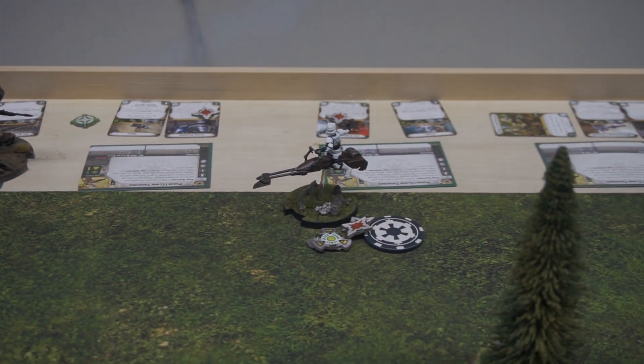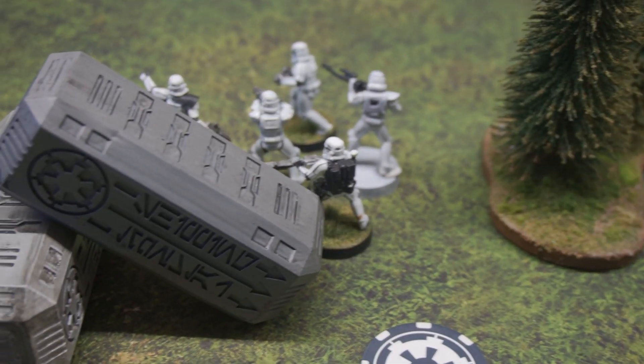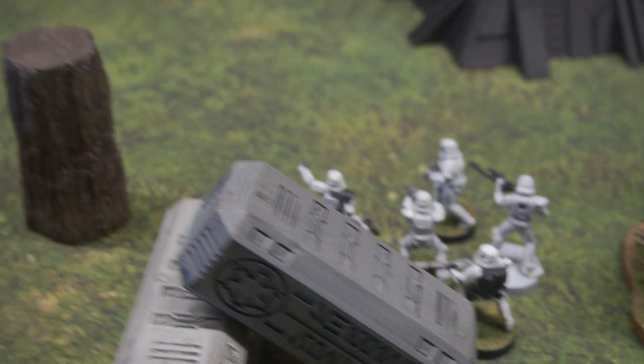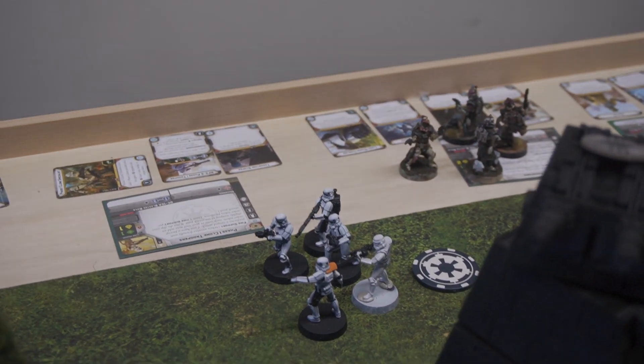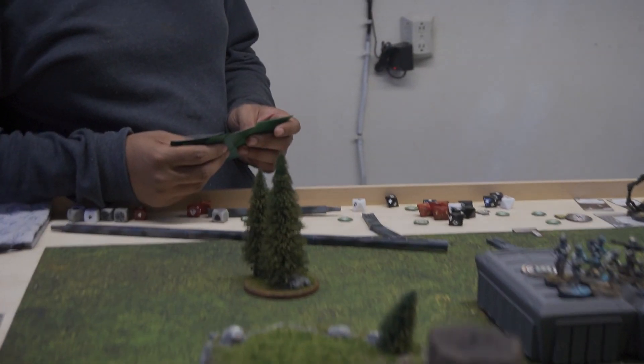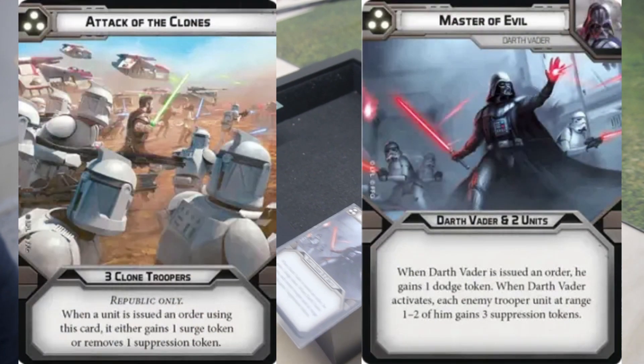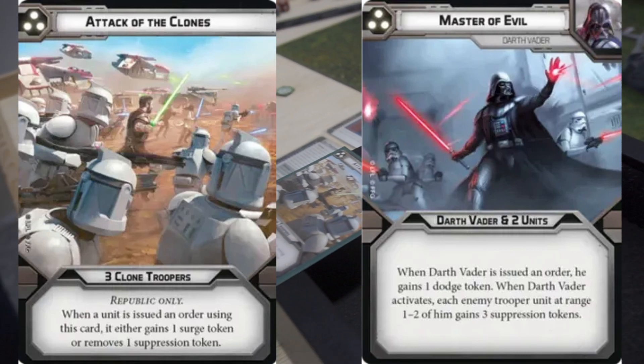You've got your clones still sitting up here. We've got a lone bike over there, a lone bike over here, some Snows and Ruthie, and a full squad of HRUs that can't shoot anybody yet — and another squad of HRUs back there. We are heading into round four, so let's get some command cards.